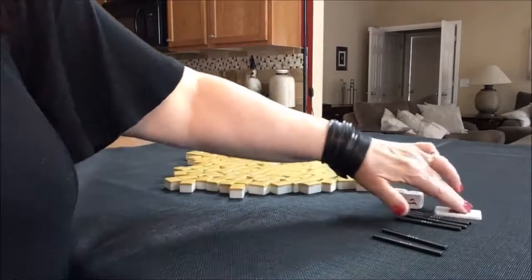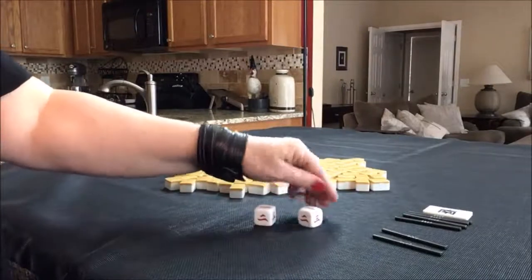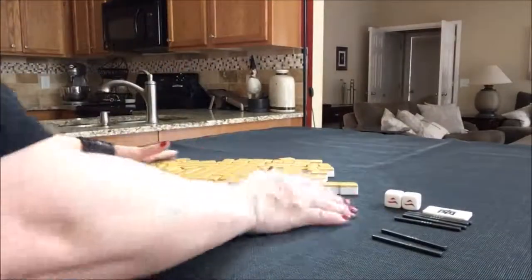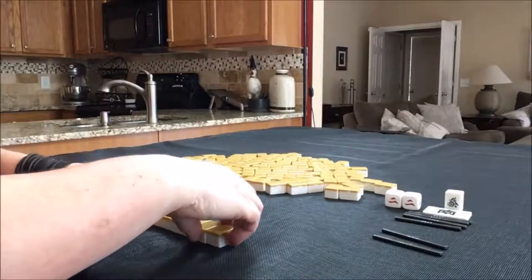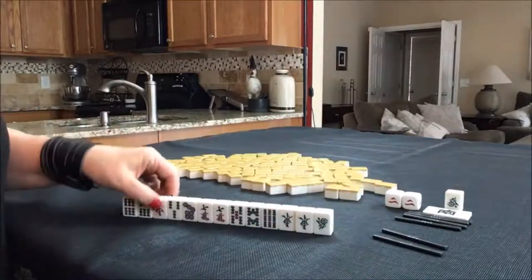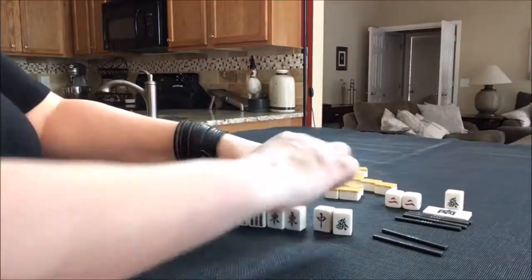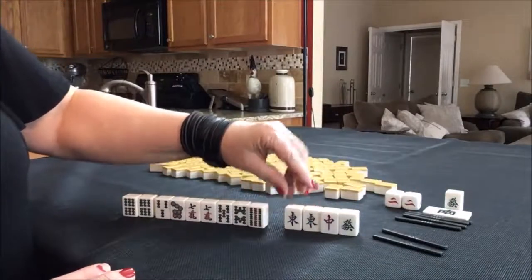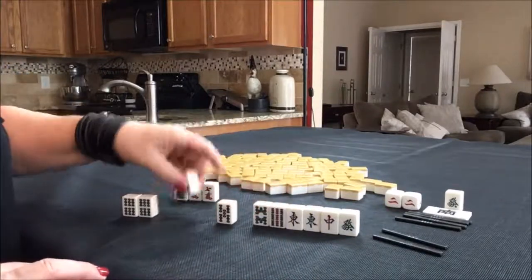South round, 4th random pull. We're in seat 10, which is South. Red dragon is Dora — we have Dora. There's also a green dragon and a pair of East. We're in South seat and it's South round, so East wouldn't bring a Faan per se, but it would help us get to a Half Flush.